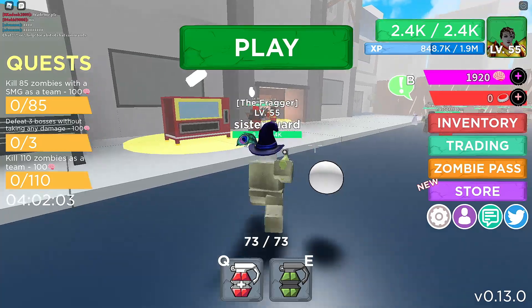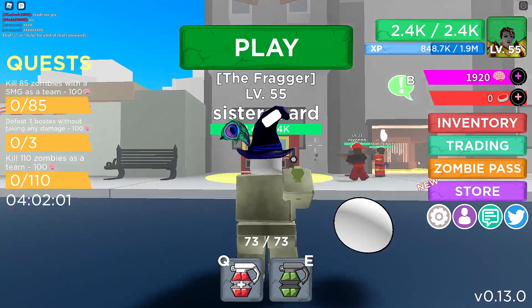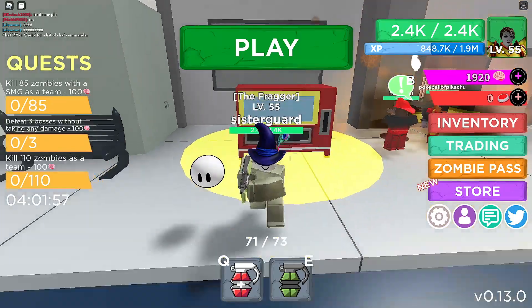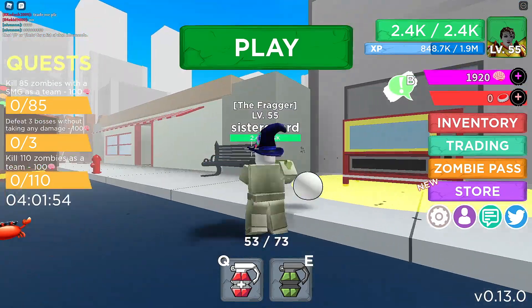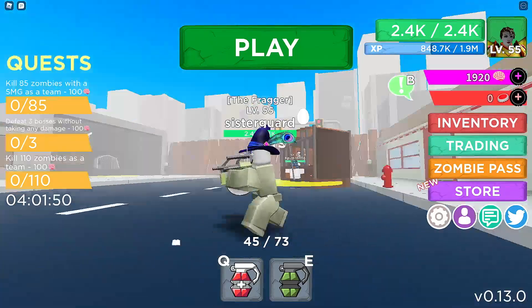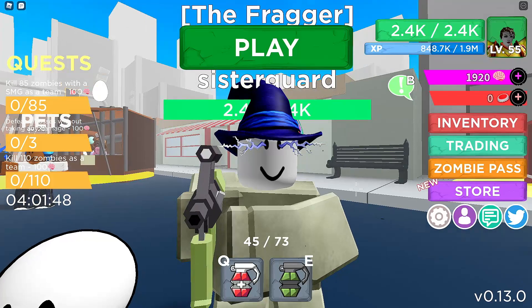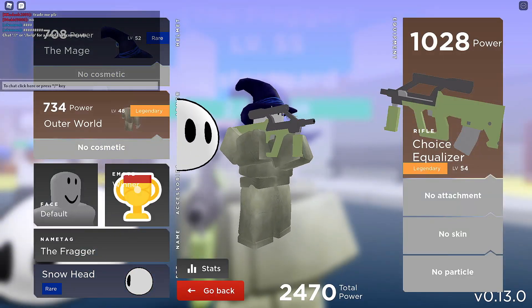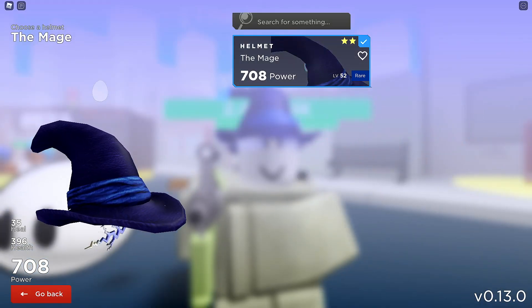The next one we're going to go over is actually Zombie Strike. So if you have never played Zombie Strike, it is basically zombies and guns — it's amazing. And there's pets and grenades and hats. Who doesn't like hats?